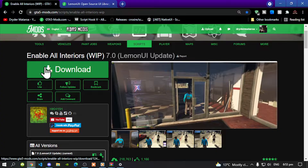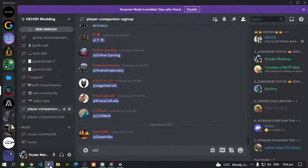Don't forget to download Enable All Interiors and I will leave this inside my description below as well. Now unfortunately, the Player Companion mod isn't available on GTA5mods.com. The only way to get access to that mod is to go and join the HKH191 modding Discord server. I will leave the link inside my description below. Once you have joined the Discord server, go down to Player Companion, sign up and all you've got to do is sign your name over here.